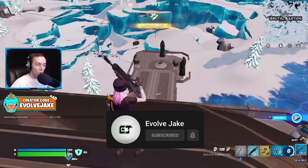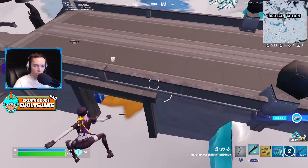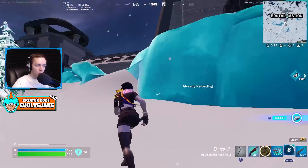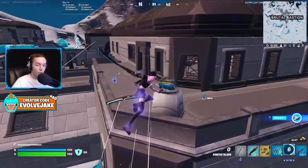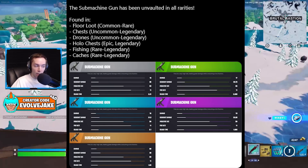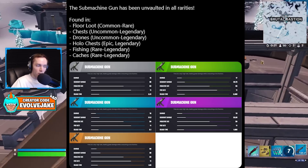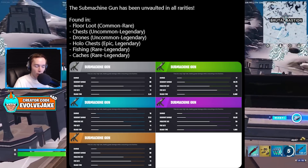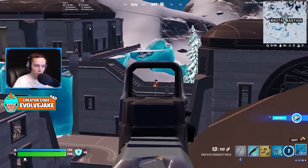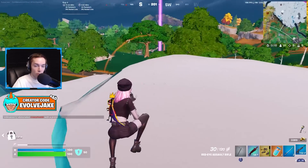With today's update, the normal SMG was unvaulted. This was pretty good back in the day, but I don't really see it being that great at this point in time, because rarity to rarity it has the same damage as the Twin Mag SMG — but the Twin Mag SMG has a higher fire rate at 13 versus the normal SMG's 11. The one with the higher fire rate is going to kill faster most of the time.